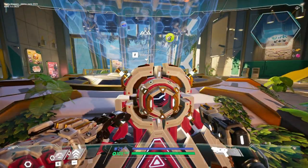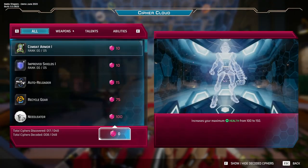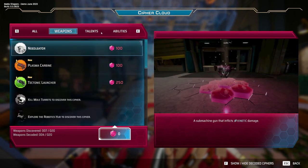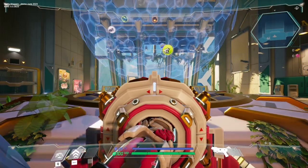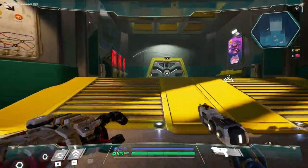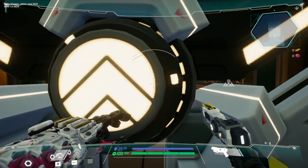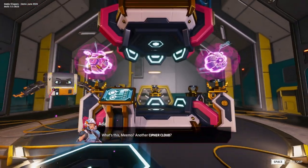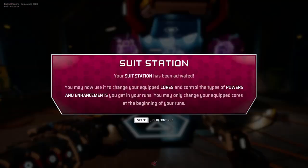It really wants me to interact with this, though there didn't seem to be much to do here. I have zero meta points. I imagine these are meta progression things that I can buy, and I have no points to spend. So rather than spend time on that, let's just see if we can leave. Your suit station has been activated — you may now use it to change your equipped cores and control the types of powers and enhancements you get in your runs.